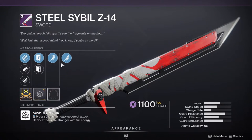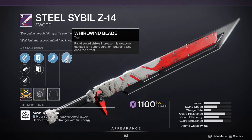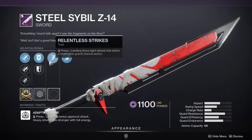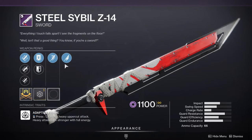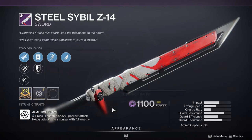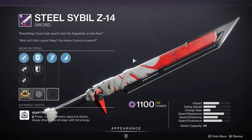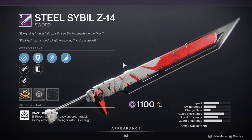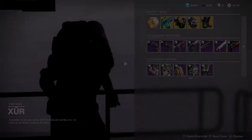Steel Sibyl is pretty interesting — it has Relentless Strikes and Whirlwind Blade. This is your poor man's Guillotine, which is definitely what you want, especially with Jagged Edge. I'd recommend this if you don't have a god roll legendary sword. You definitely want a Guillotine, and even though swords have been nerfed they're still really good, so if you don't have one you might as well get it.